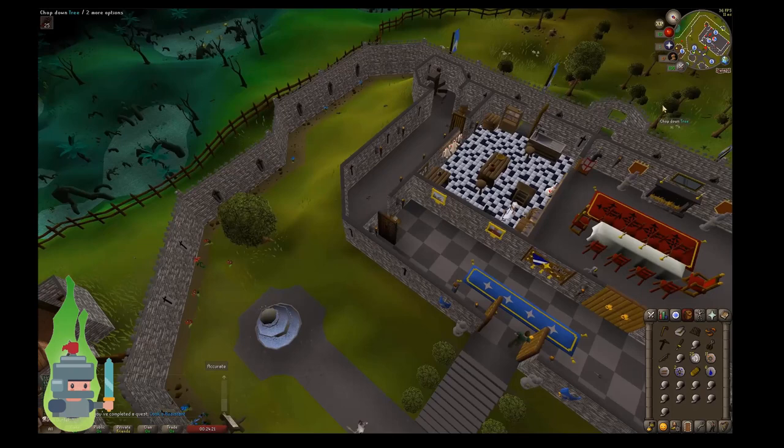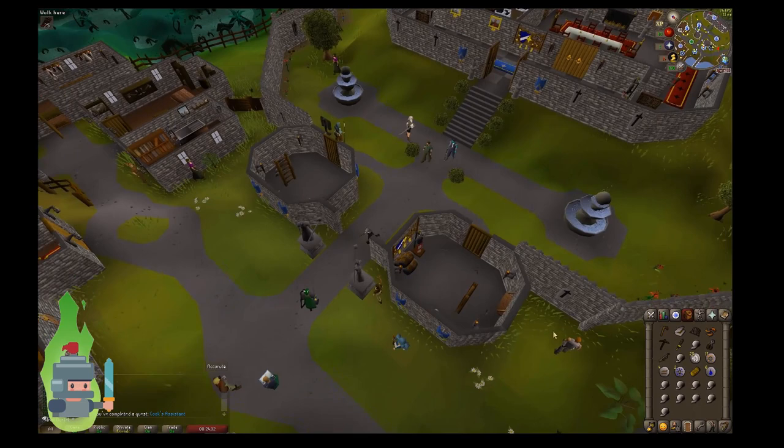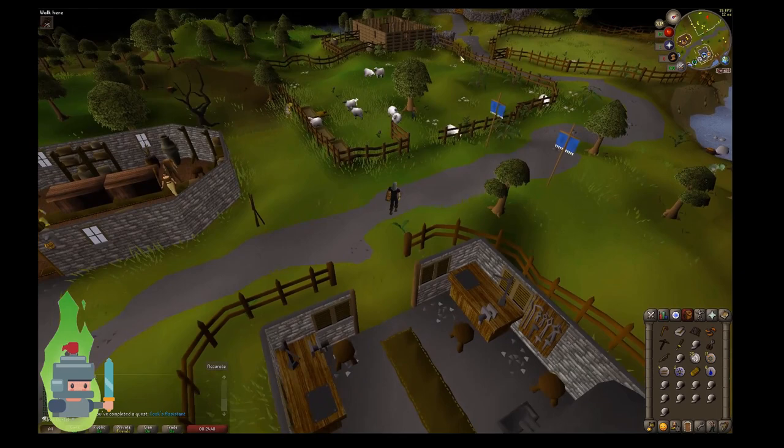In upcoming videos, because I'm going to have to level this character up, I'll bring you some training videos about the best spots at the start of the game in and around Lumbridge that are good to grind out the combat score. I tend to spend a lot of the early game fighting just the goblins in and around Lumbridge because they're quite easy to kill — not that dangerous, but you can get some bronze items. Early on in the game, every little helps.